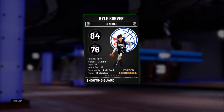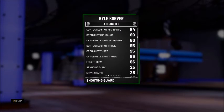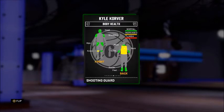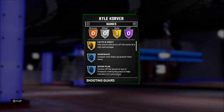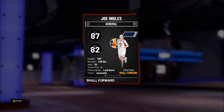In the seventh spot, we have the 83 overall Emerald Kyle Korver from the High Voltage packs — 84 offense and 76 defense. Being one of the greatest three-point shooters of all time, he comes equipped with a 95 open shot 3, 95 contested shot 3, and an 89 off dribble shot 3. This is a very nice card for an Emerald, and he comes with one gold badge: catch and shoot.